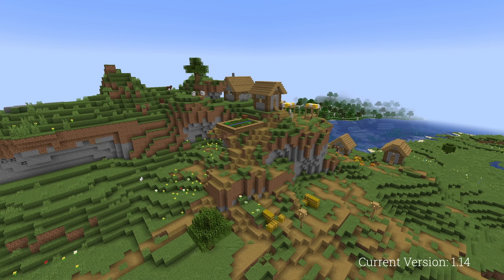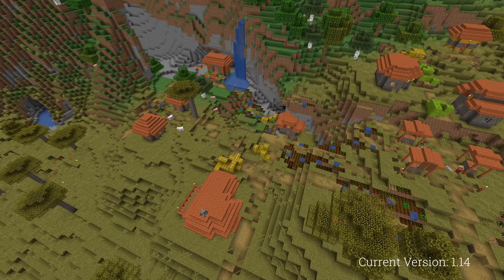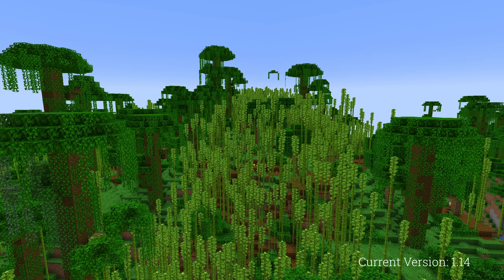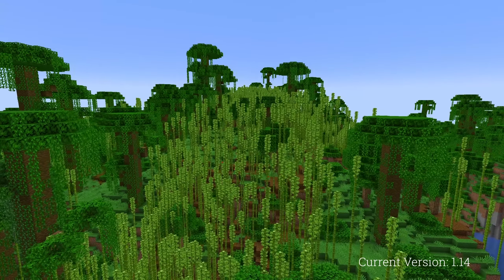In 1.14, villages were updated, now having more variants and more detail. Pillager outposts and bamboo jungles were added as well. In the next update, no changes were made.